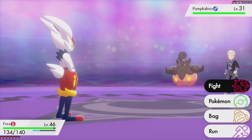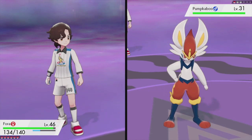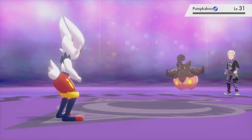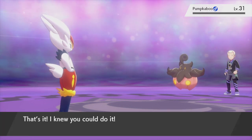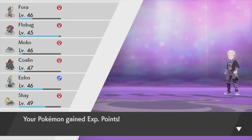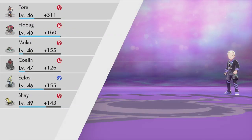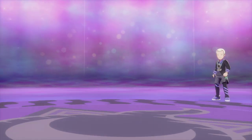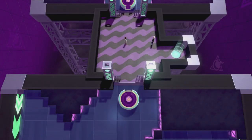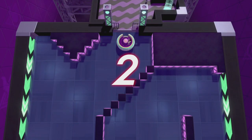Flame Charge one-shots - I know we're super high level but I didn't think it would be that overlevel. Flowbug is almost going to level 46. I wouldn't put it in the front of the party but it is a Psychic type, and Ghosts do super effective damage against Psychic types. We defeated that trainer - let's do the next challenge.